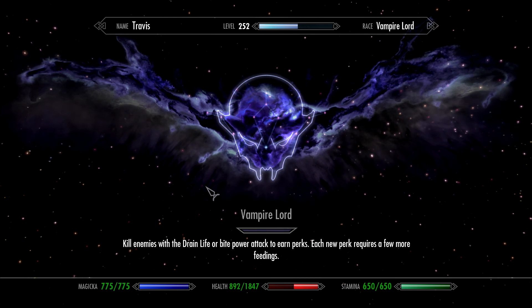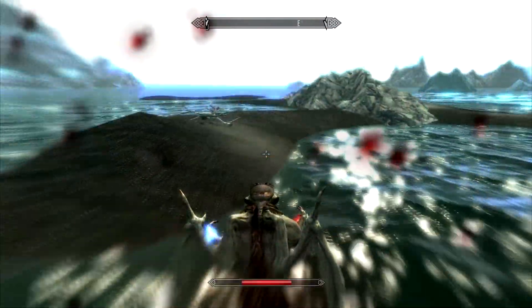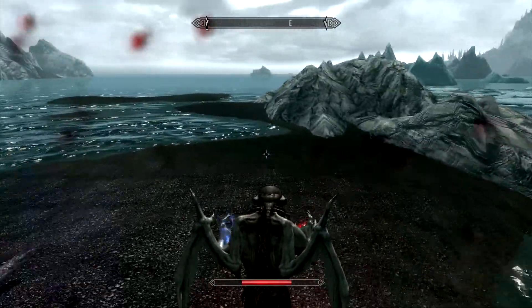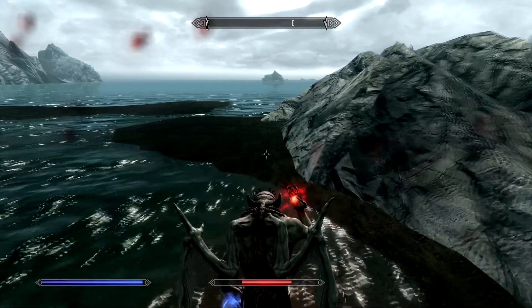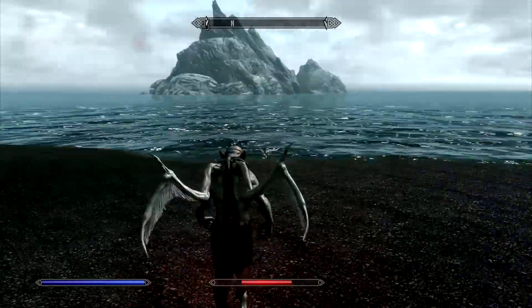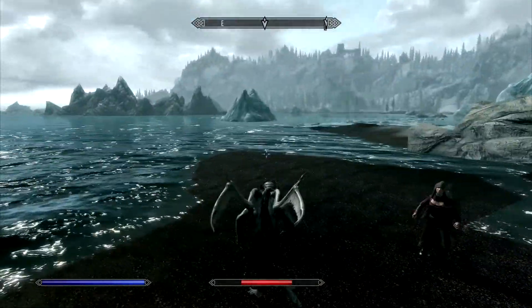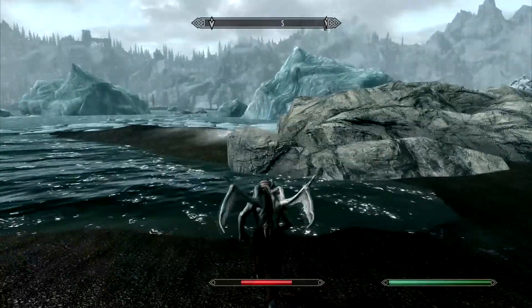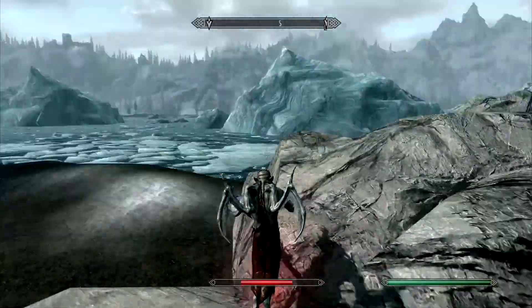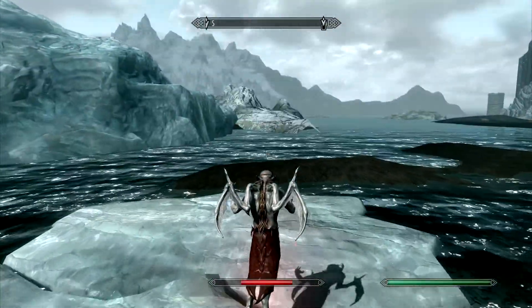Finally, let's look at the perk tree. Vampire Lord — kill enemies with the Drain Life or Bite Power attack to earn perks. Each new perk requires a few more feedings. That much is just like being a werewolf. We have to kill either with the red Drain Life spell in our right hand, or if we go melee and have someone in weakened condition close by, we can do a Power Attack Bite. That only works on a human and will also charge up your perk meter.